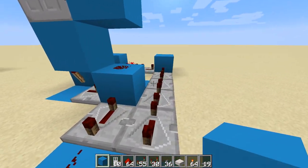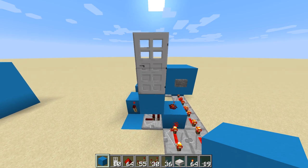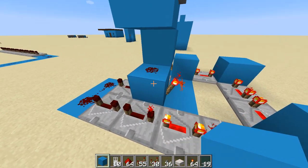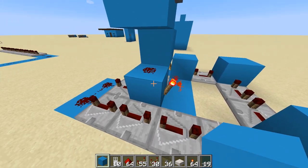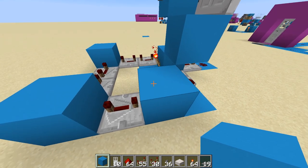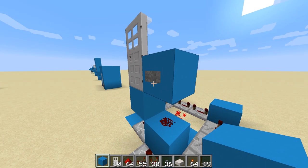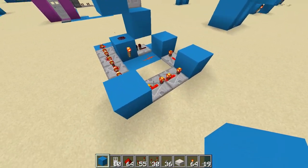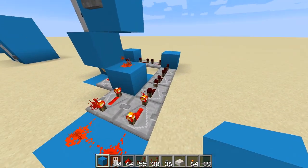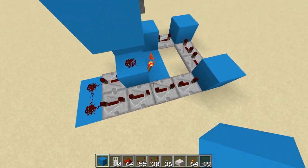The next one is a very similar build with an RS NOR latch, but this one is on a timer — you hit the button and the door opens, and after a set amount of time the door closes. RS NOR latches have two inputs: the first is called 'set' — give that a pulse and you get an output. The second is called 'reset' — give that a pulse and it turns off the output. All we do is run a signal from the button around and slow it down using repeaters on four ticks, and when it hits the reset block it closes the door. If you want the door open longer, add more repeaters; fewer repeaters makes it shorter.